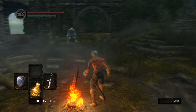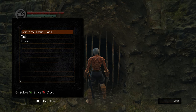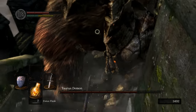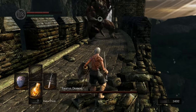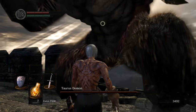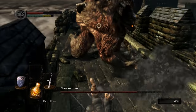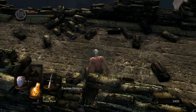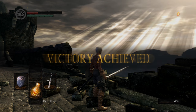To actually upgrade the Estus flask, go back to Firelink Shrine and speak with the Fire Keeper — she's locked in a cage right here. If you talk to her you can trade in the souls and she will upgrade your flasks for you. That's all I have for today — I hope you learned something useful. If it's your first time playing Dark Souls, good luck, have fun, grab those summon signs, go PvP, and enjoy the community being alive again with this remaster. Like and subscribe, hit the bell icon so you don't miss any videos, and I'll see you guys in the next one.